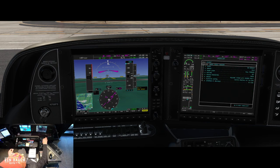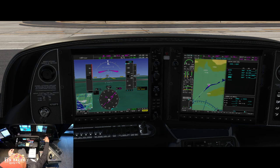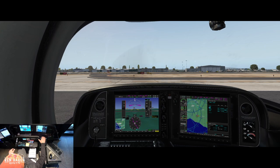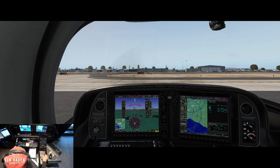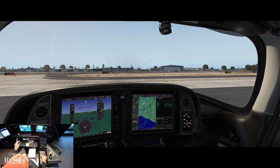Let's go to climb checklist and back to the flight plan. KSMO to Ventura is going to be our active leg — let's make that the active leg. I believe we are ready to taxi over to runway 3. Let's take off the brake, take a look out to the right, and head to runway 3.